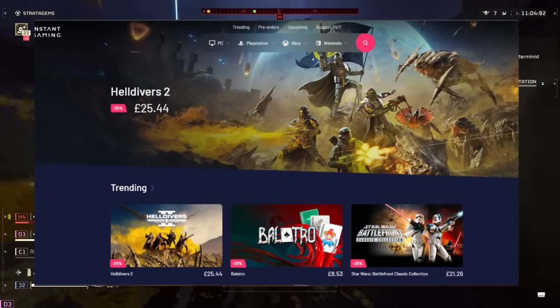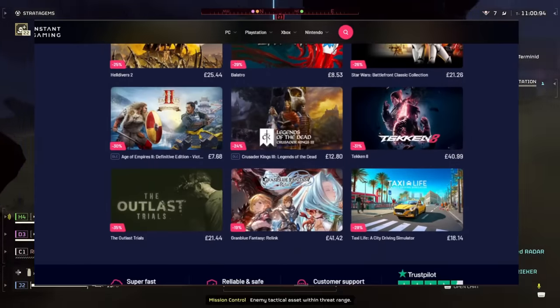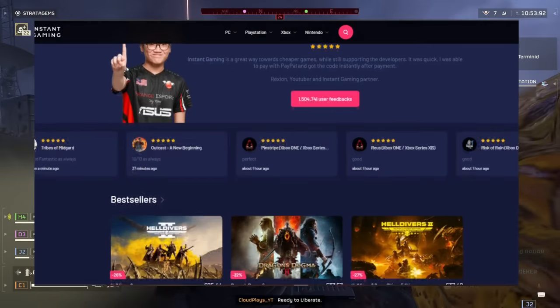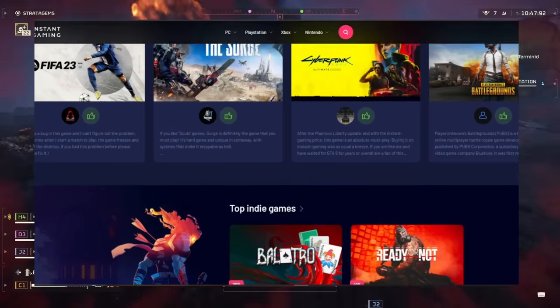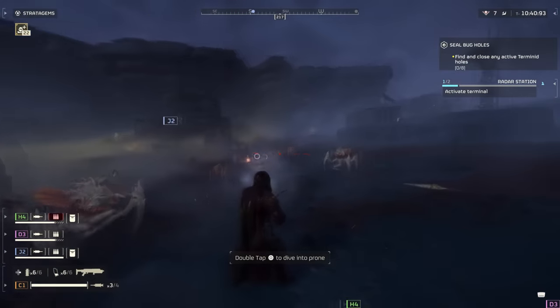Check out our sponsor, Instant Gaming — the platform for all your favourite games on Steam, Origin, Battle.net, Uplay, and indie games for the PlayStation, Xbox, and Nintendo Switch, all up to 70% off, with completely digital and instant delivery 24/7. They bulk purchase from developers and sell to you at a cheaper price — completely safe and legal. So head down to the description, click on Instant Gaming, and get your games a bit cheaper today.